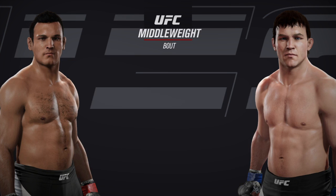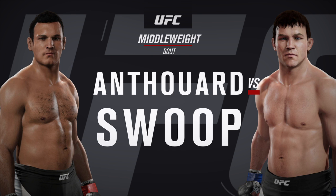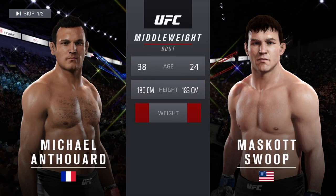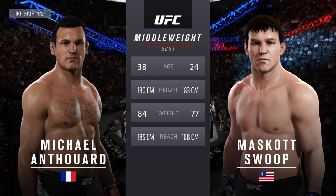Coming up next, this is a showcase of two of the most vicious strikers in the game today, between Iceman and Assassin. Our tale of the tape for this middleweight fight: Iceman is 14 years his elder, and Assassin will have a one-inch reach advantage.